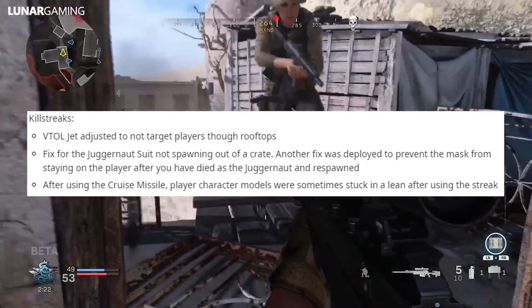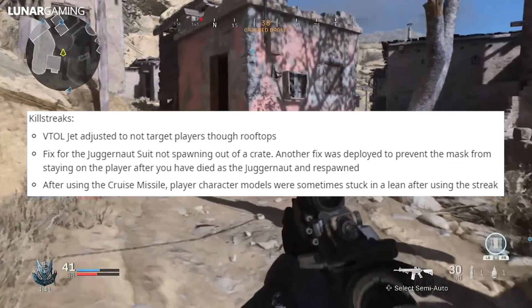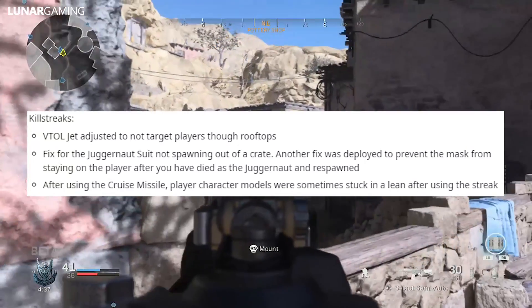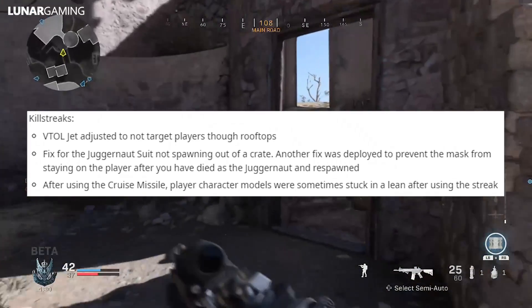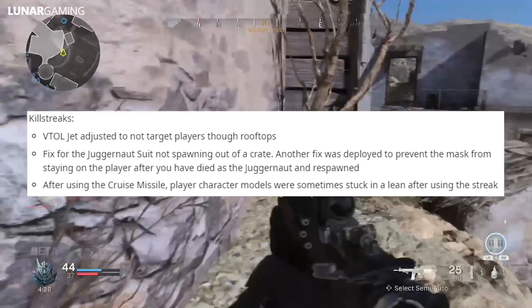For killstreaks, the FTOL jet has been adjusted to not target players through rooftops. Fixed the juggernaut suit not spawning out of a crate. Another fix was deployed to prevent the mask from staying on the player after dying as the juggernaut unrespawned. After using the cruise missile, player character models were sometimes stuck in a lean after using the streak — that's been fixed.